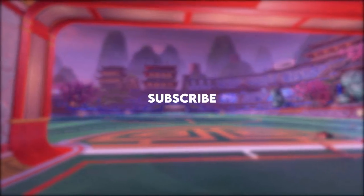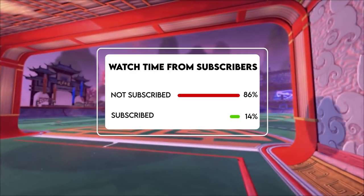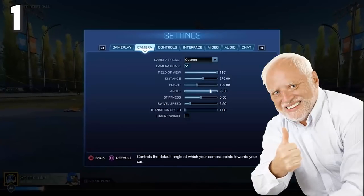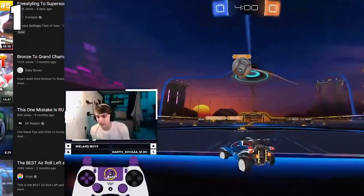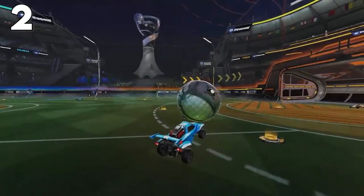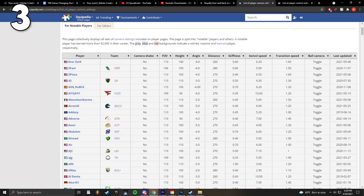Section number one: settings. Settings are the first thing you should get down in Rocket League. Many people like myself have tried and failed with settings so that you don't have to. Check out a settings video or two if you're just starting out. Every single control in Rocket League has its use — go through the tutorial and learn where every input is bound before you play online. You can find lists of the most popular pro settings on Liquipedia.